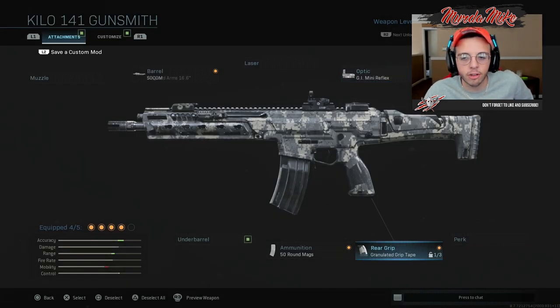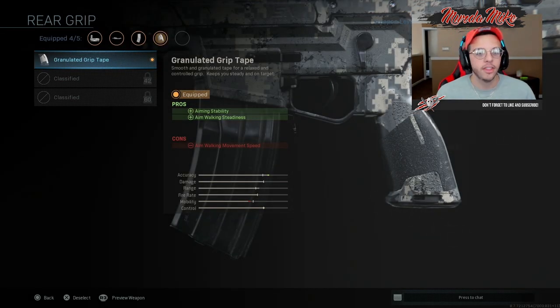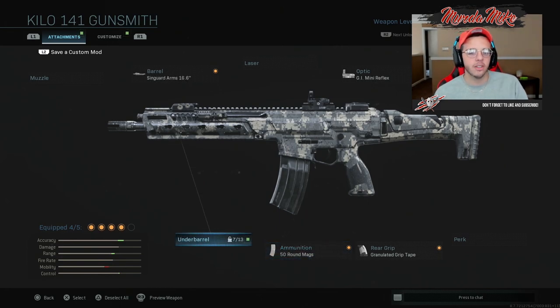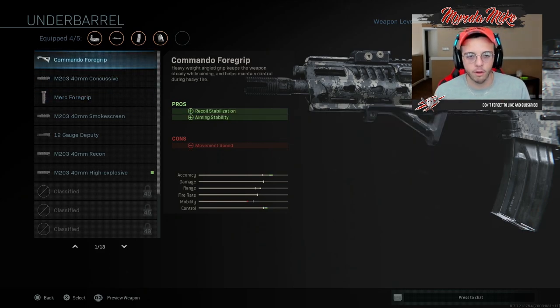I'm using the GI Mini Reflex, which is the one they use in Modern Warfare 3 — I'd say it's a perfect fit. For the rear grip I'm using the Granulated Grip Tape, just for performance. The ammunition is 50-round mags — the regular 50-round mag looks the exact same so I'm not really changing the aesthetic, I just want more ammo. For the underbarrel, they never had a vertical foregrip in Modern Warfare 3 for the ACR, so don't go with that. If you need a grip, go with the Commando Foregrip — it keeps the look of the ACR.